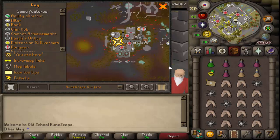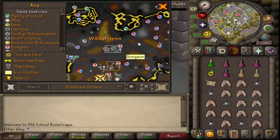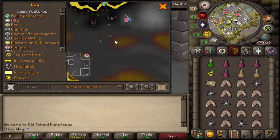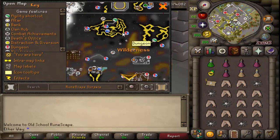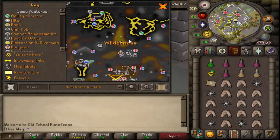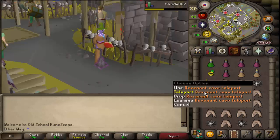I recommend bringing a ring of wealth and a ring of dueling for teleportation. I usually teleport to the Ferox Enclave to heal afterwards. To get there, use the rev cave teleport, then run southeast to the Vetion cave. Be wary of PKers on the way.